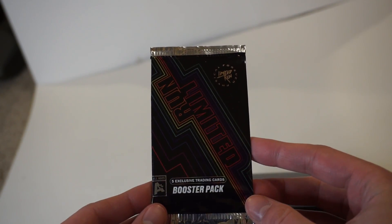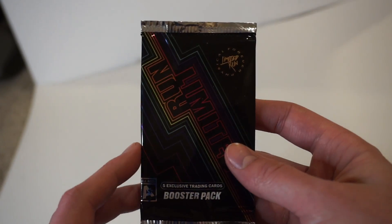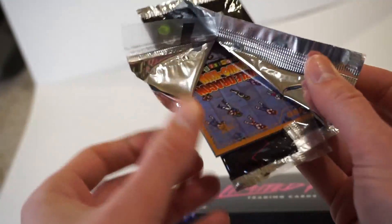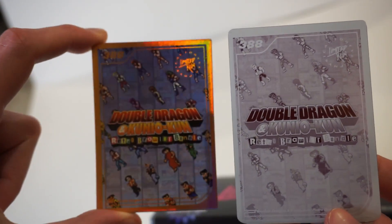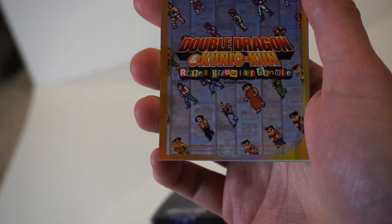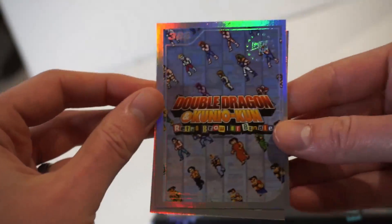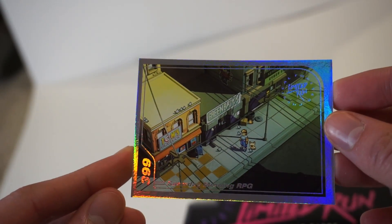Here are the boosters — comes with five cards. I think we'll keep track of vague prices because some of these are kind of all over the place, but I also want to have a gold card counter. It looks like — oh my god — on the gold front, that's the gold card right there, which is the Brawler Bundle Double Dragon. So that's one gold. Got a Chasm, The Complex, we got another one of these, and we have a Saturday Morning RPG — this is an exclusive to this box, so that's a pretty good pickup.